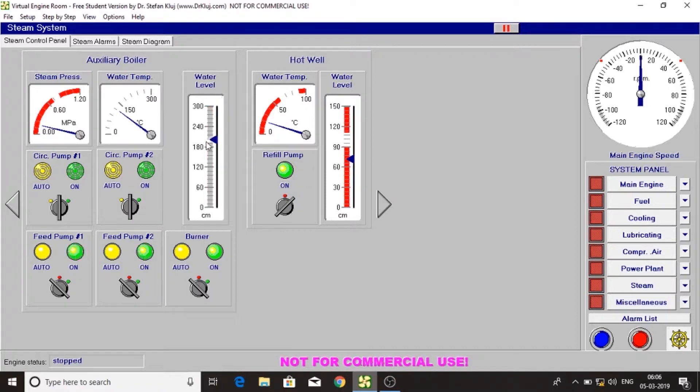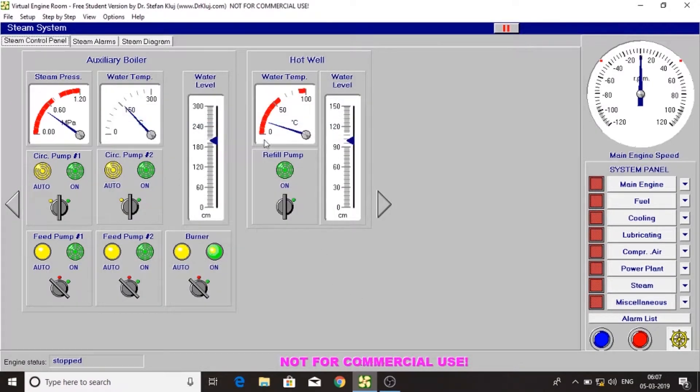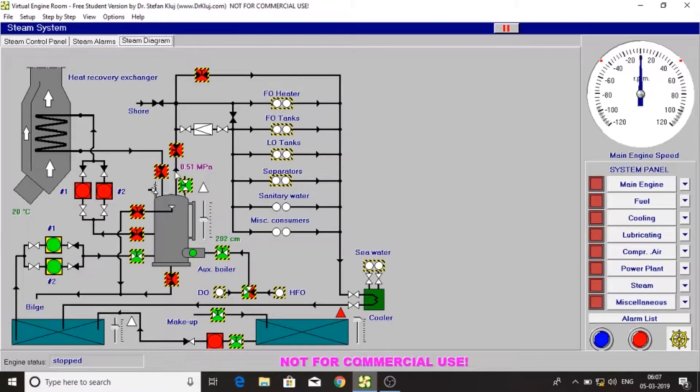This is the water level indicator in the boiler, this is the temperature in the boiler, and this is the steam pressure. Now let's turn on the steam valve.